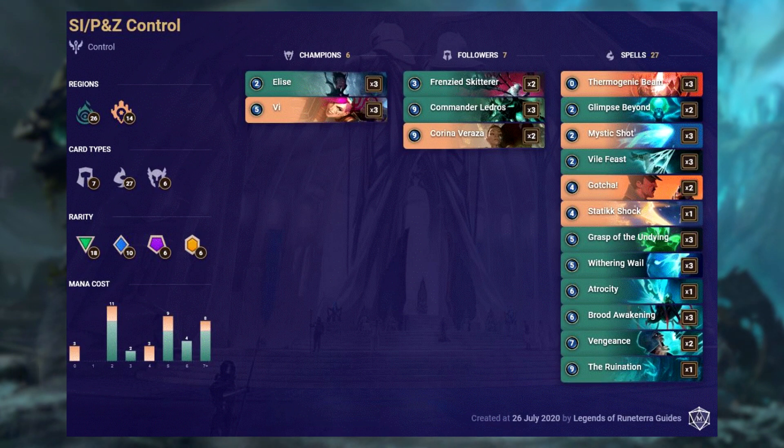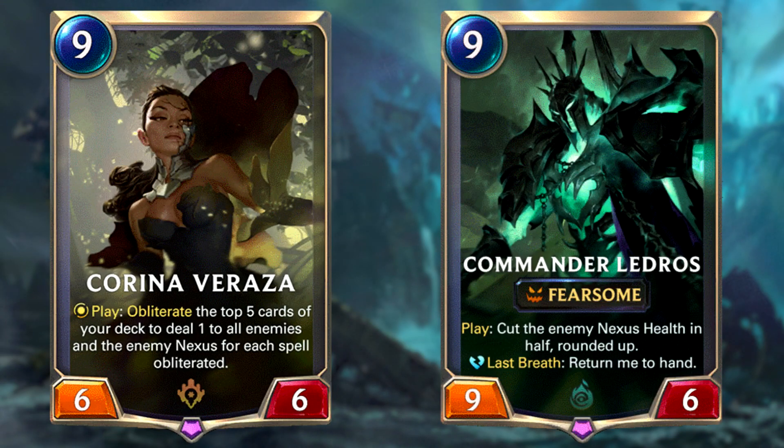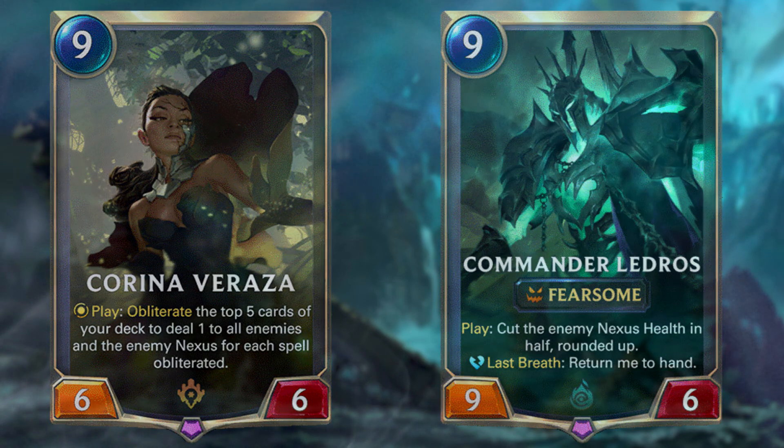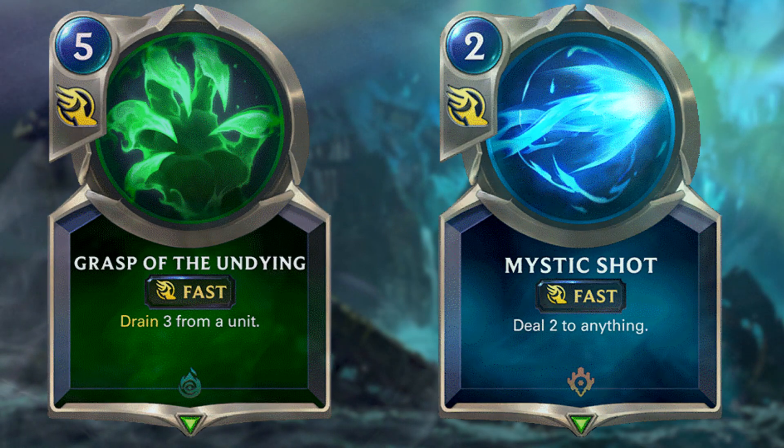Shadow Isle's Piltover and Zorn Control has had a comeback into the meta, and it seems like control decks are emerging now that aggro has been turned down. This is your Karina Ledros deck that you may have seen in different formats before, working around a control style combo in late game. The key cards in this deck are Karina Vareza and Commander Ledros. Karina is there basically to wipe the board against basically anything, and for that reason this deck runs a lot of spells which are mostly removals from the best 2 regions at doing that.